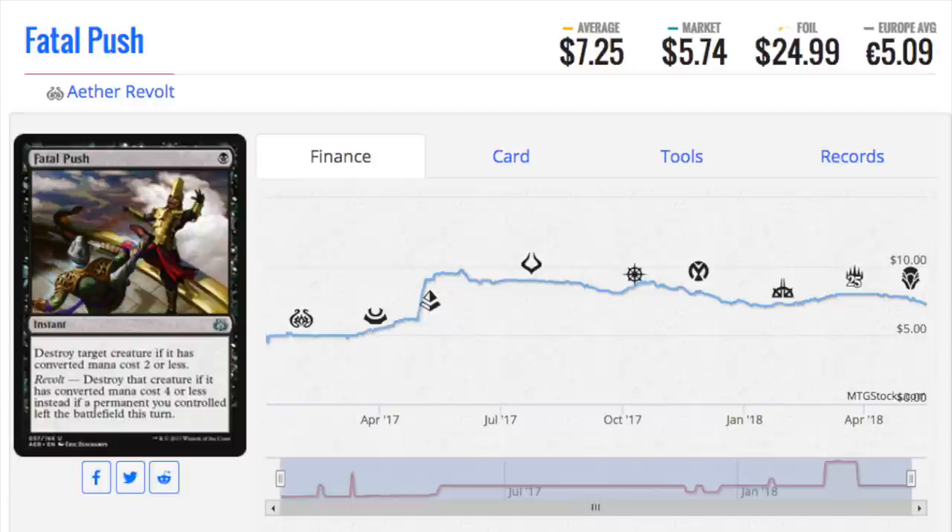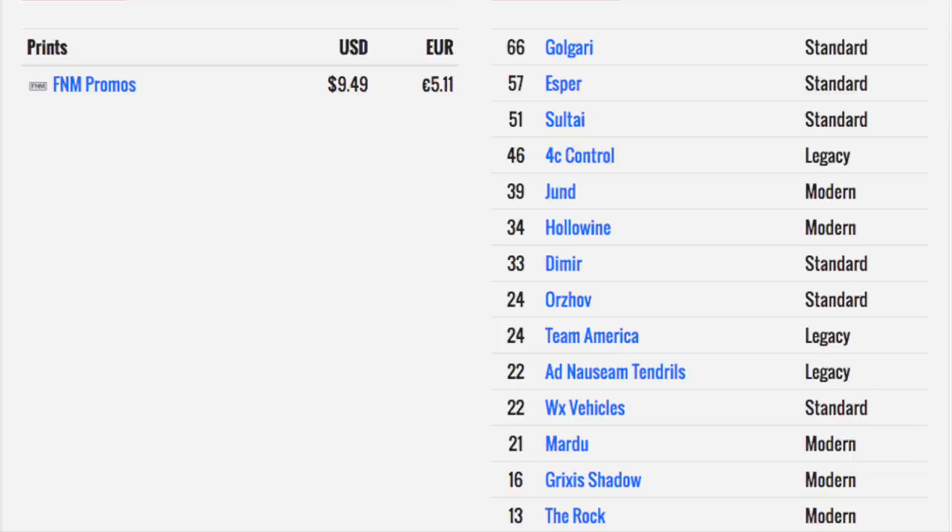The fact that Aether Revolt is rotating makes it interesting and worth buying into — specifically the foil original Fatal Push. Something like this, which you know will see play in Modern and Legacy — you always want the foil original. I know there's a promo copy but I'm not interested in it at all. This is going to be the cheapest time to buy a foil copy for a long time. I don't see this being reprinted in a standard set because it is very powerful — it is the premier removal spell.